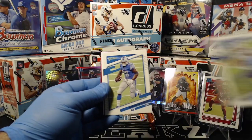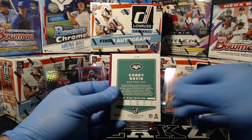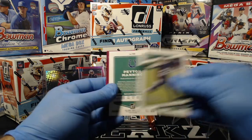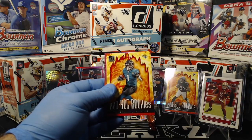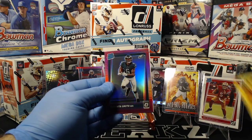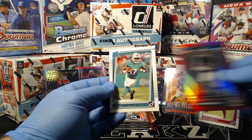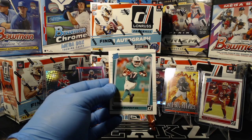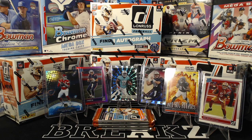Cole Beasley, Adrian Peterson, Michael Thomas, Corey Davis, Peyton Manning. We got Red Hot Rookies: Travis Etienne for the Jags. Devonta Smith — nice one for the Eagles — pink optic. And Jalen Waddle base rated rookie for the Dolphins. Nice pack — bunch of first rounders in that pack: Etienne, Smith, and Waddle.